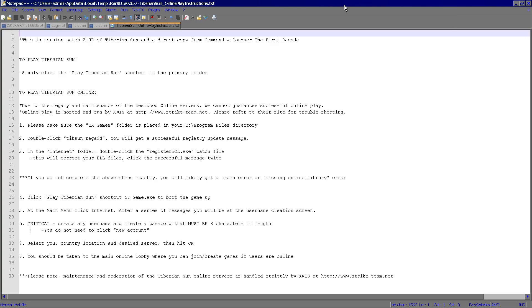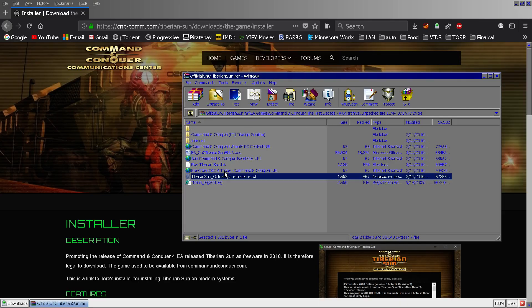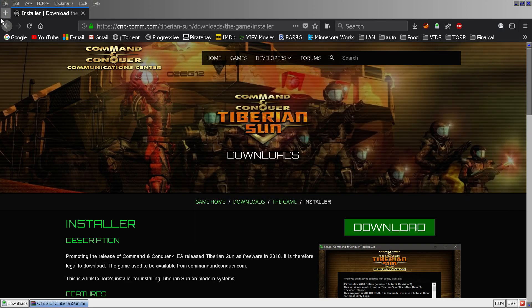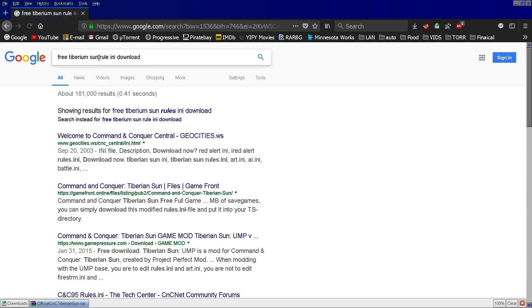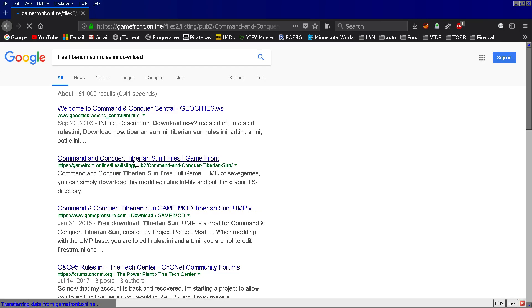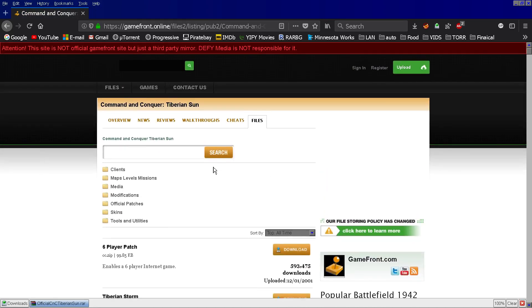Wow, yeah, they did bring the online function back. Alright, well if you were more of an online player, that will actually negate the Rules.ini for the most part — unless you get somebody to agree. I think there's a way to get it to work as long as both of you agree, or it might work in the sense that you host a game that gives the other person all your quirks.